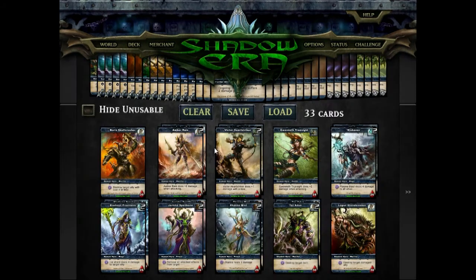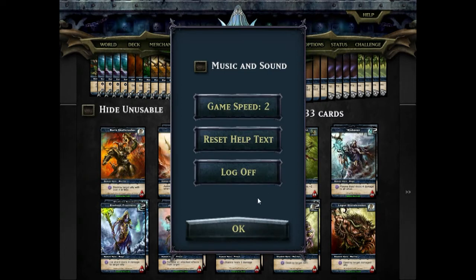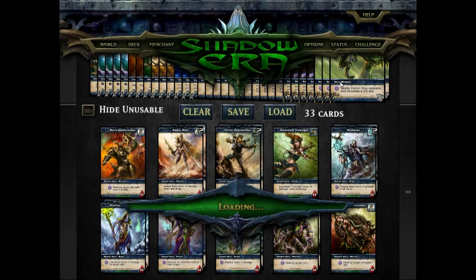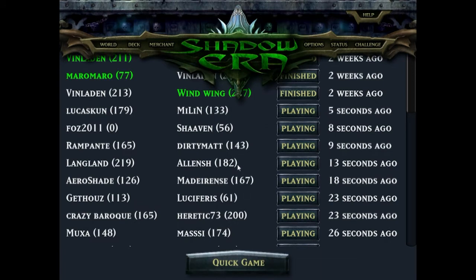The game does have music, but it's extremely loud and there's no volume control - they should fix that. In the Challenge area you can play players online; each player has a rank next to their name. You just hit Quick Game and jump right in. One thing I don't like is you can't really set up to play a specific friend - I wanted to play someone and we couldn't find a way to actually play each other.